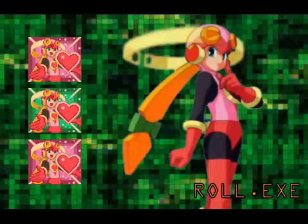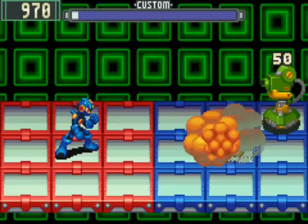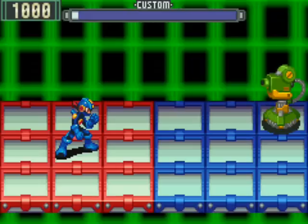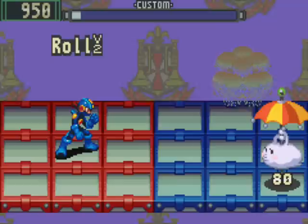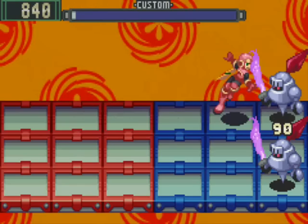First up, we'll be looking at the NetNavi of Meilu Sakurai: Roll. While she may only be an NPC and you never actually fight her in battle, don't let her cute looks fool you. Her Roll Flash attack is definitely a force to be reckoned with. Roll will attack the nearest enemy doing 60 damage, and then heal you for half of that damage, restoring 30 HP. Roll version 2 does 80 damage to the closest enemy and restores 50 HP. Roll version 3 does 100 damage to the closest enemy, healing 80 HP.